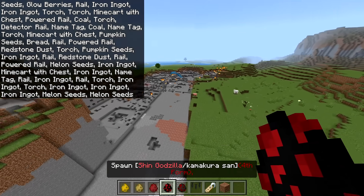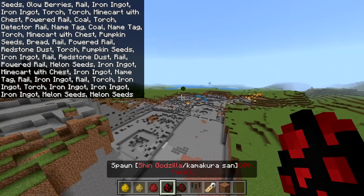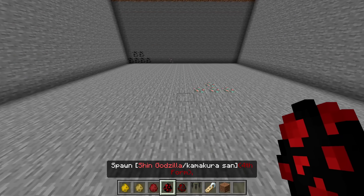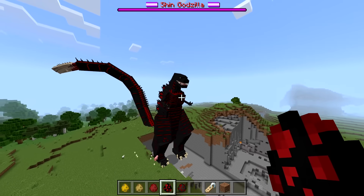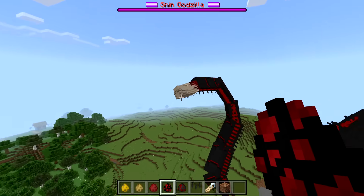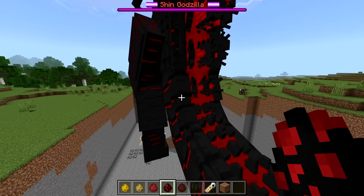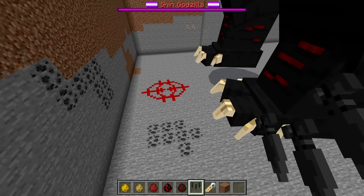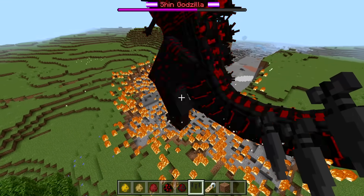This one is Shin Godzilla, also known as Kamakura-san - fourth form. We're going to spawn it in the big open space that Shinagawa-kun cleared out for us. Three, two, one - the eyes are still derpy, the tail grew longer with something weird on the edge of it. The destructive power just gets rid of everything in its wake.